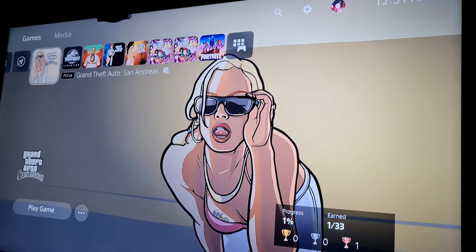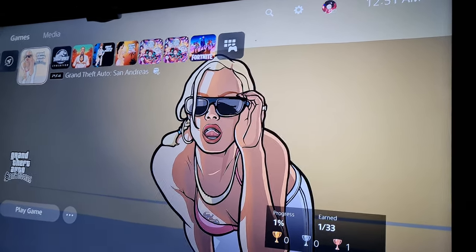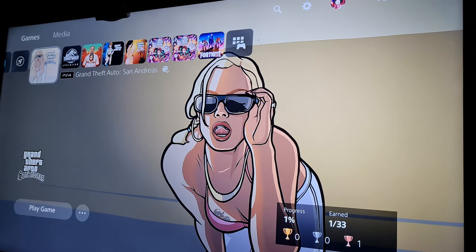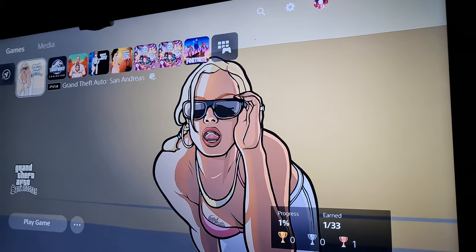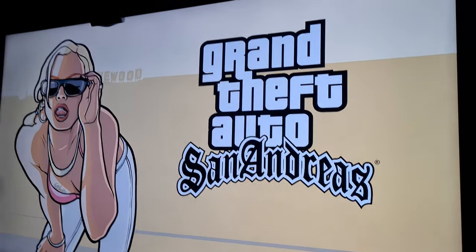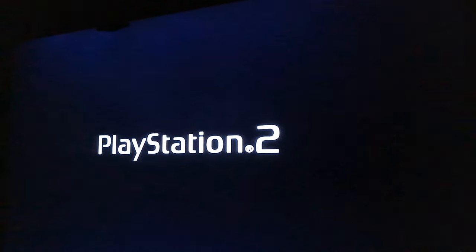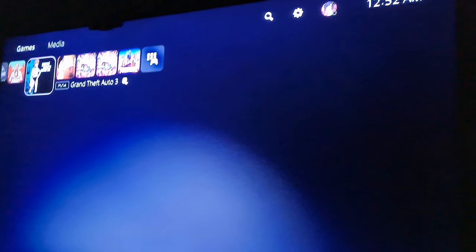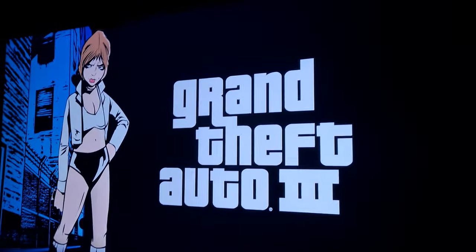For those wondering what pop-up screens are, they're the little loading screens that pop up as soon as you click on the game. For example, I'm going to click on GTA San Andreas — as you can see, it has that little screen that pops up. Now I'm going to click on GTA 3 just to show you guys, and there you go.